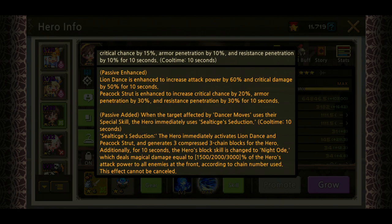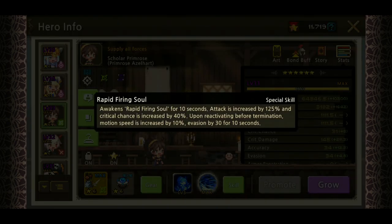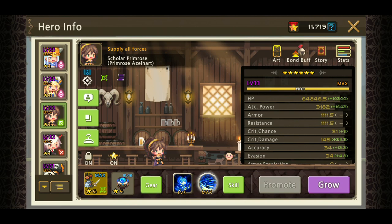With the SBW, Lion Dance is enhanced to increase attack power by 60 and crit damage by 50 for 10 seconds. Peacock Strut is enhanced to increase critical chance by 20, armor penetration by 30, and resist penetration by 30 for 10 seconds. They've also added that when the target affected by Dancer Moves uses their special skill, the hero immediately uses Seduction for 10 seconds - activating both Lion Dance and Peacock Strut and generating three compressed chain blocks. For 10 seconds the block skill changes to Knight Ode, dealing magical damage equal to 1500, 2000, and 3000 percent of attack power. Whoa! Rapid firing also increases soul from attacks by 125 percent, crit chance by 40 percent, motion speed by 10 percent, and evasion by 30.